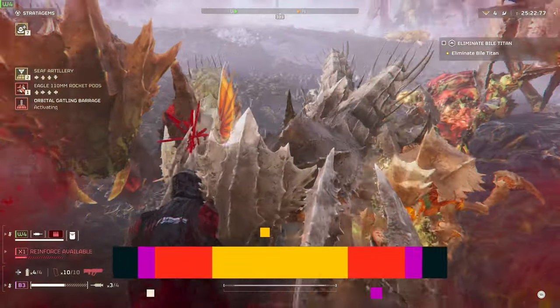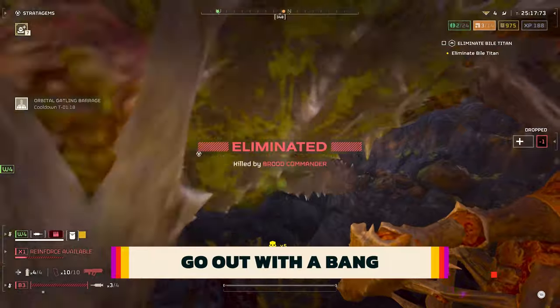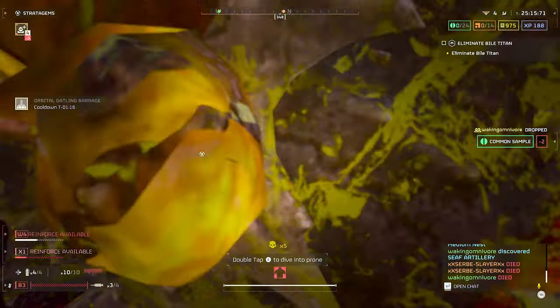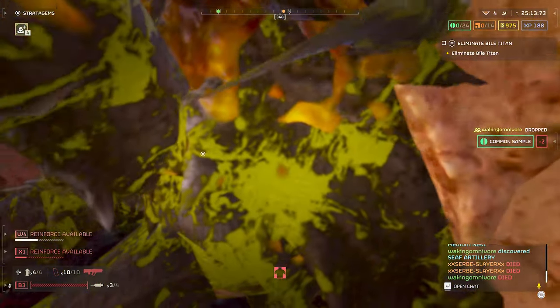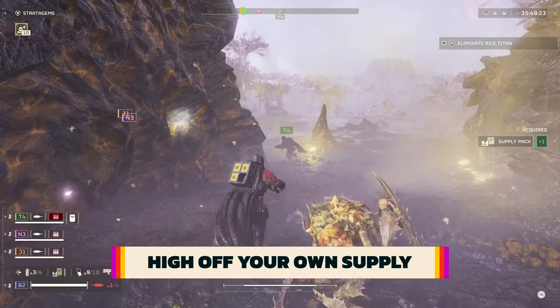If you do get taken out by a horde and you don't see any hope of escaping, may as well deal some damage on your way out. Call in an orbital strike stratagem, and when you die, it will rain down on the enemies swarming your body.